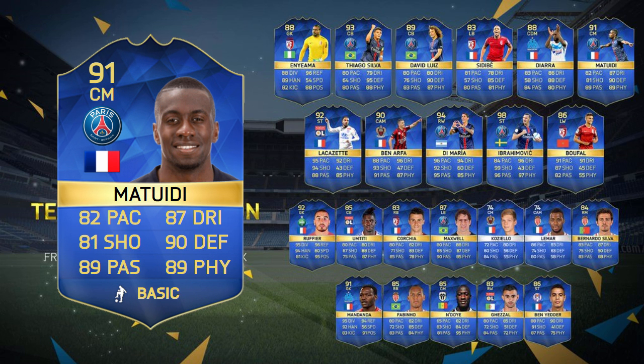Before we move on, let's give a mention to Team of the Season Matuidi, whose card looks great. Every single card stat is above 81, making his card incredibly well-rounded.